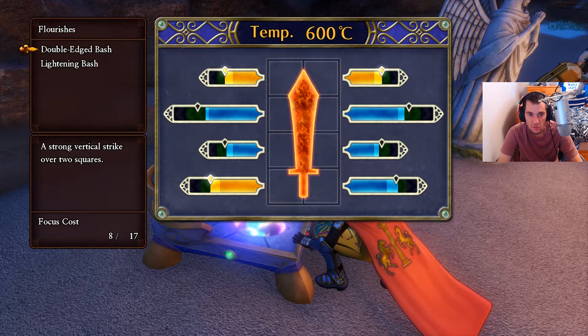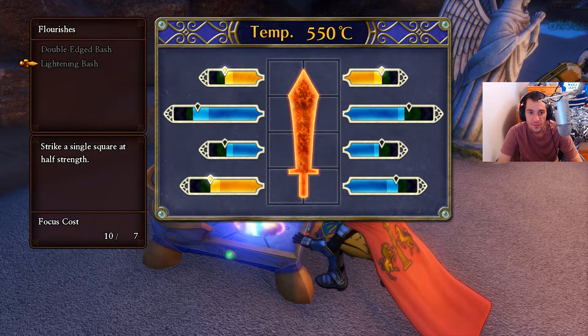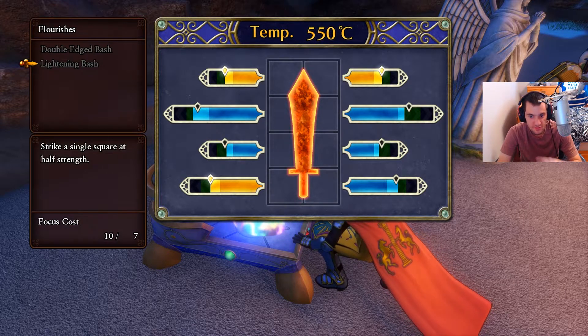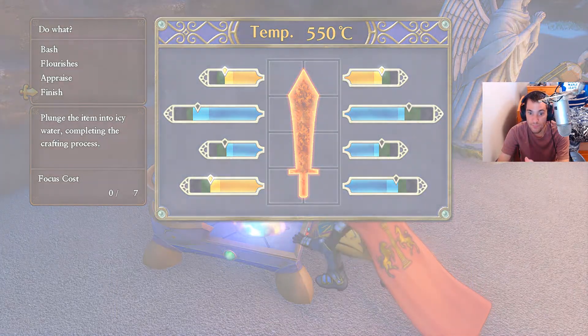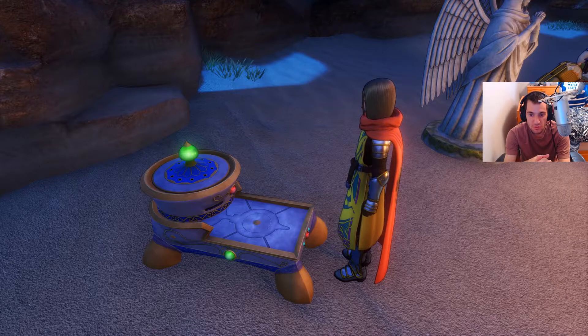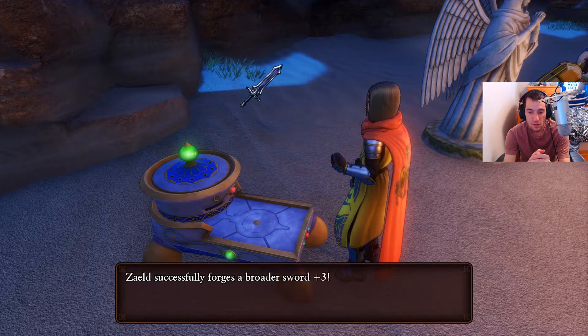So I can probably do a little tap right here. And that's it - I'm out of focus now. But I have three perfects, so this actually might be a plus two. I can see this being a plus two, which would make getting plus three super easy with perfection pearls. So let's see what we get. Oh wow - we made a plus three on our first attempt! Recording does magic, I swear. Every time I record, something crazy happens.